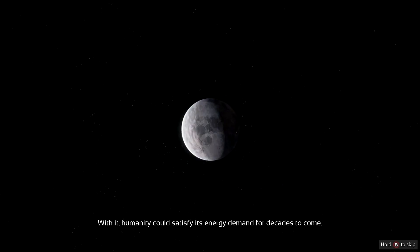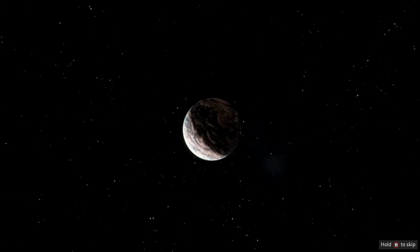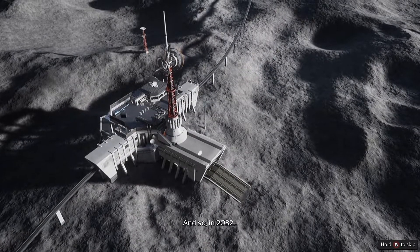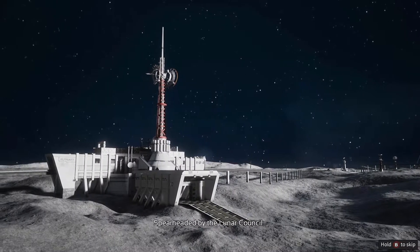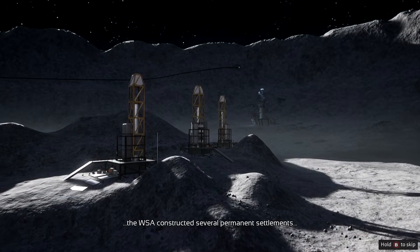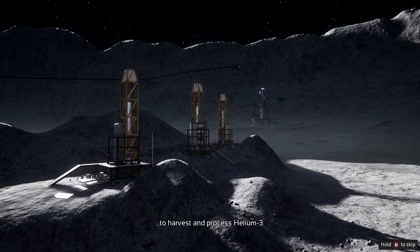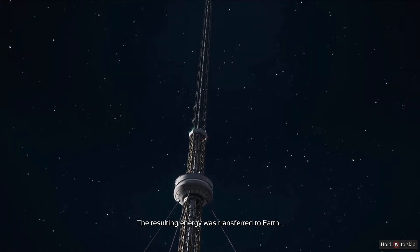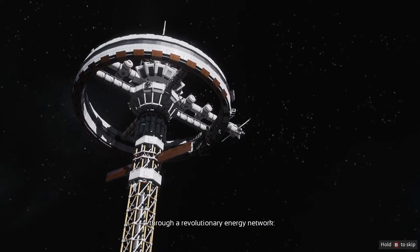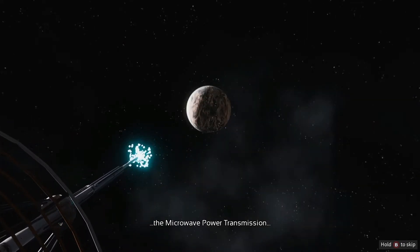With it, humanity could satisfy its energy demand for decades to come. And so, in 2032, mankind colonized the Moon. Spearheaded by the Lunar Council, the WSA constructed several permanent settlements to harvest and process Helium-3. The resulting energy was transferred to Earth through a revolutionary energy network — the Microwave Power Transmission, or MPT.